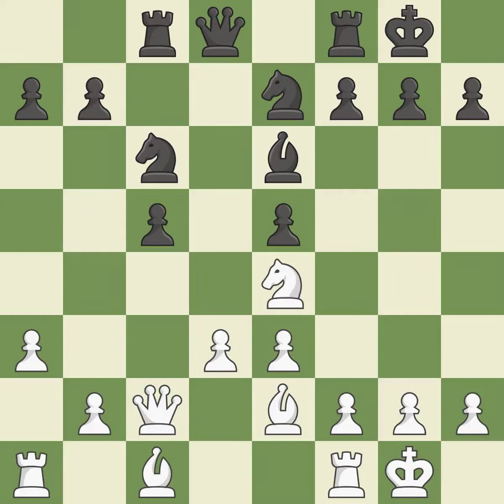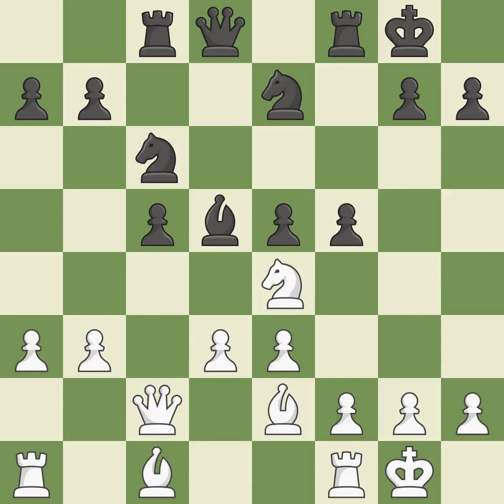This exposes a pawn attack — good. This misses a chance to protect a pawn that was being attacked — incorrect. This enables the adversary to kick the knight — incorrect. A pawn kicks the opposing knight, forcing it to move or risk being captured — ideal.